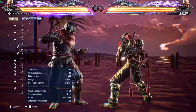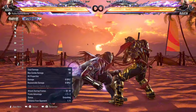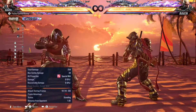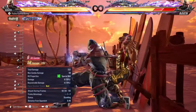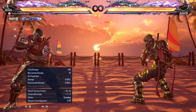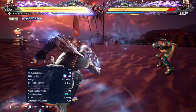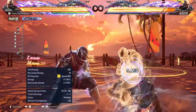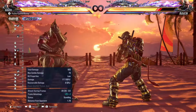When Raven goes into Heat, while standing 3-2 becomes safe — it goes from minus 14 to minus 3. So always throw out while standing 3-2 when you go into Heat. Even if it's blocked it still does a massive amount of chip damage, so it's a win-win either way. Most people don't like to duck when Raven is in Heat because they know about while standing 3-2, so use that opportunity to go for full crouch sweeps. You are wasting one of Raven's biggest strengths in Heat if you don't use while standing 3-2. This is perhaps his most valuable tool in Heat.